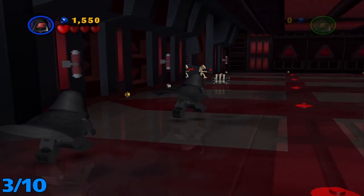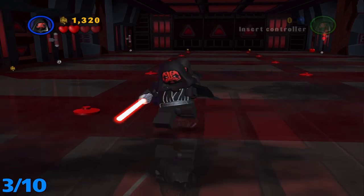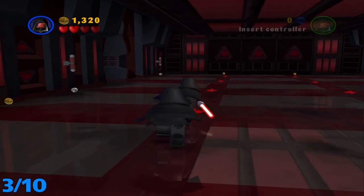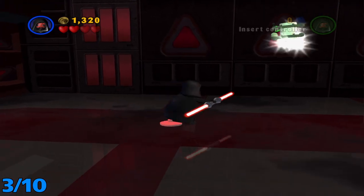Once we head through here, I'm going to take care of these guys real quick. Finally cleared out those enemies — there were probably about three waves of them. Once you're done with that, you're just going to want to run over these little lights. Your teammate should get the other side, and once those are lit up, it'll appear right here in the middle.